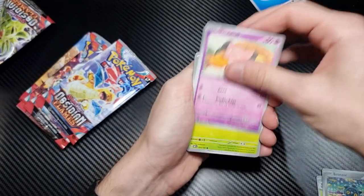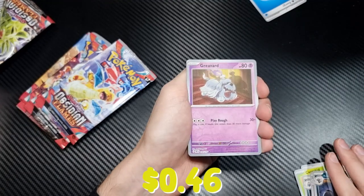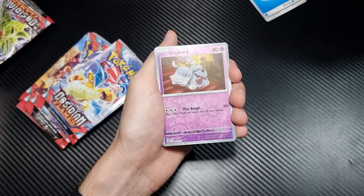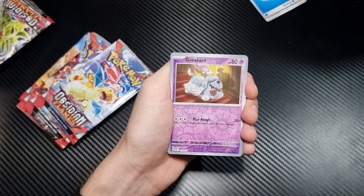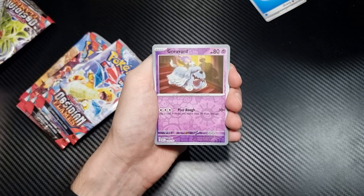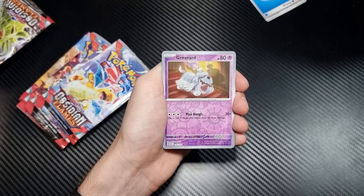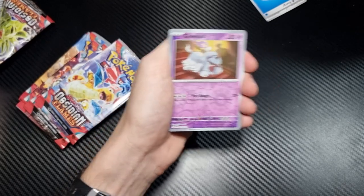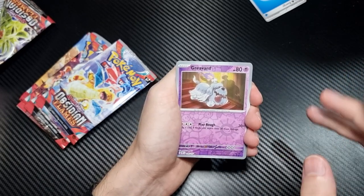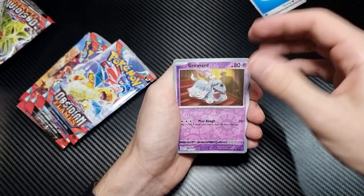We're looking for those Crystal EX cards — the Charizard and the like. Obviously that's what everyone's looking for in the Obsidian Flames set. Every single era — Sun, Moon, Scarlet Violet, Sword Shield, etc. — they all have a fire set. It was Darkness Ablaze, Burning Shadows, Obsidian Flames — always a set dedicated to Charizards. And this is the one for Scarlet Violet. It's always around the second, third, or fourth set. Quite interesting how the sets are repeating in a pattern.